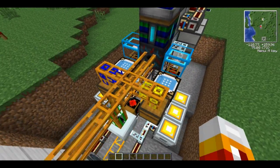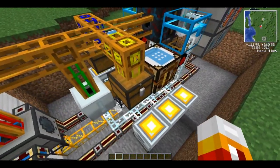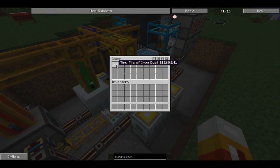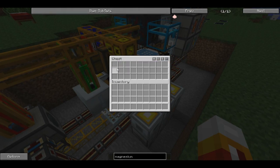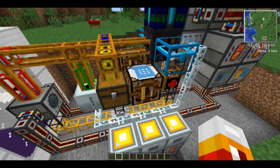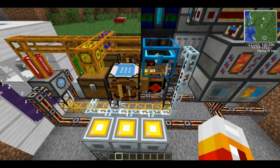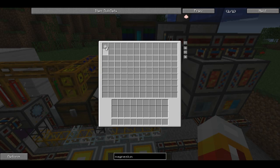So yellow is the iron. It comes into this yellow pipe here, goes down into this little chest. As soon as there are four pieces of tiny iron available — one, two, three, four — they get pulled out by this auto-crafting table to produce iron dust, and then the iron dust goes over here into my chest.